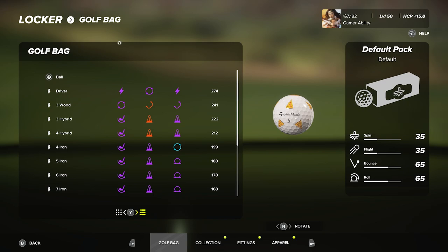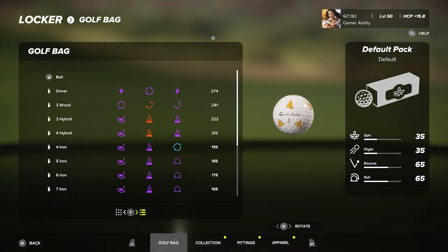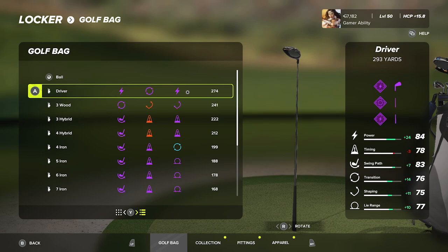Now I'll talk about the specifics: club distances and stats for each club. On this screen, the distances shown in the middle are based on your main archetype and do not change based on fittings. Where you find out your actual distance is when you hover over the club and look at the top right of the screen — that's where fittings show their impact.